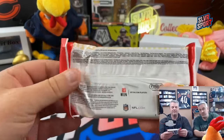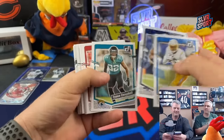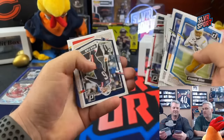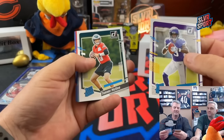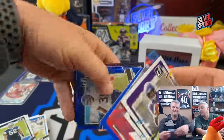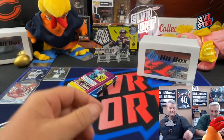Absolute Fat Pack - there's kaboom potential in here. I'm looking for Cowboys. CD Lamb - there's a Cowboy. Mozzie Smith, Cowboy. Donruss rookies: Jordan Addison, Tanner McKee, Jalen Hurts, Kevin Bayard, Courtland Sutton, and a Tyreek Stevenson Bear. Kevin Bayard's a Bear now too.